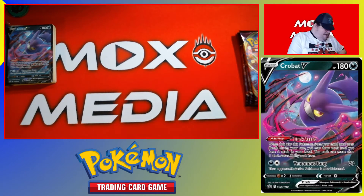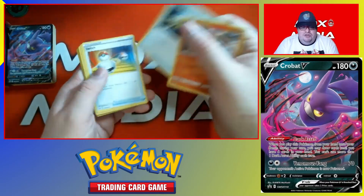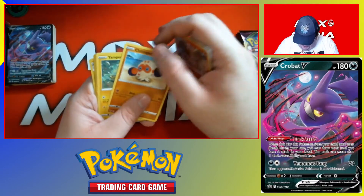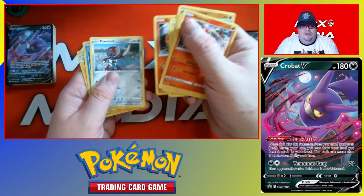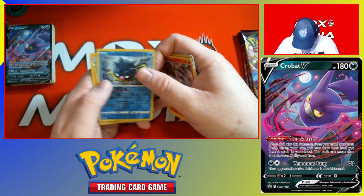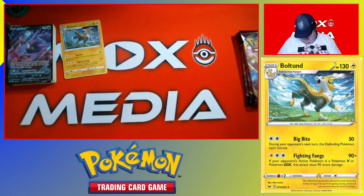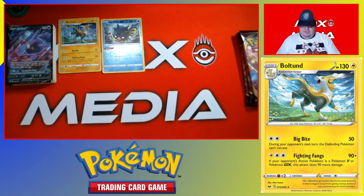Sword and Shield Base Set. One, two, three. Move it to the front so we can see. Eight more. Energy Retrieval. Switch. Cottony. Copperajah. What the heck happened to your Copperajah? Hattrem. Sizzlipede. Ponyta. Wailmer. Wailmer Reverse. And a Boltund — cute little guy, Boltund. We still put reverses up there.